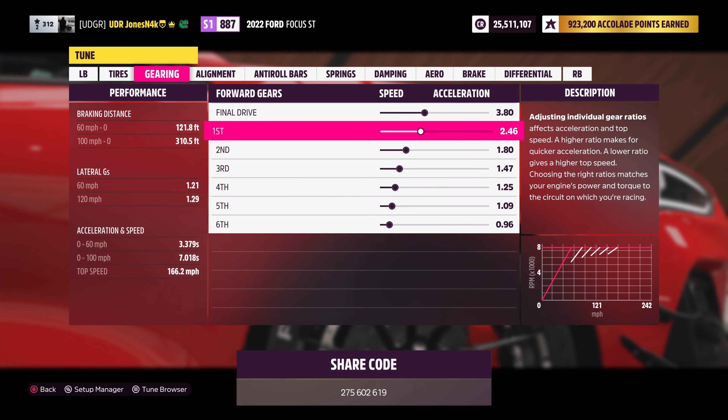For alignment we're running negative 5 degrees camber in the front and negative 0.4 degrees camber in the rear. For front toe we're running 0.2 degrees toe-out and 0.3 degrees toe-in in the rear. For front caster angle we're running 6 degrees. For roll bars we're running a stiffness of 34.2 in the front and 31.7 in the rear.